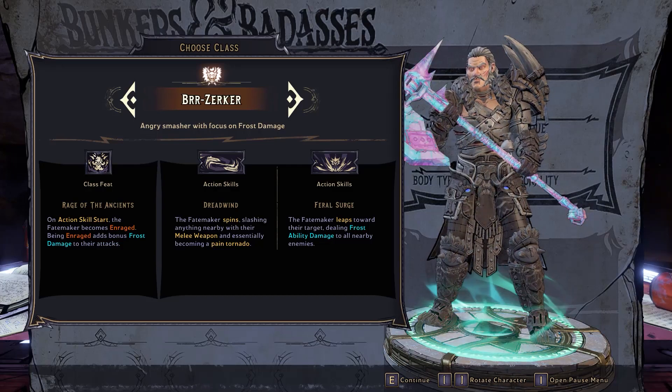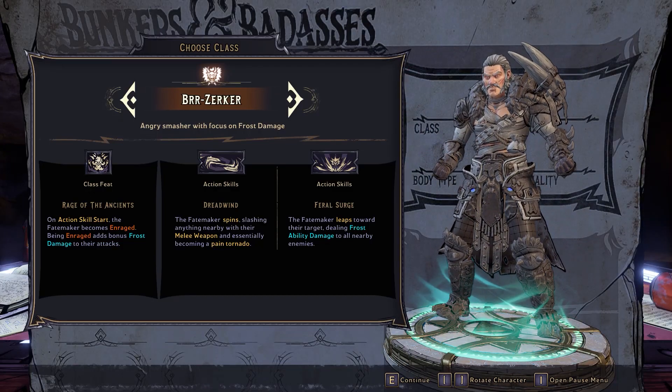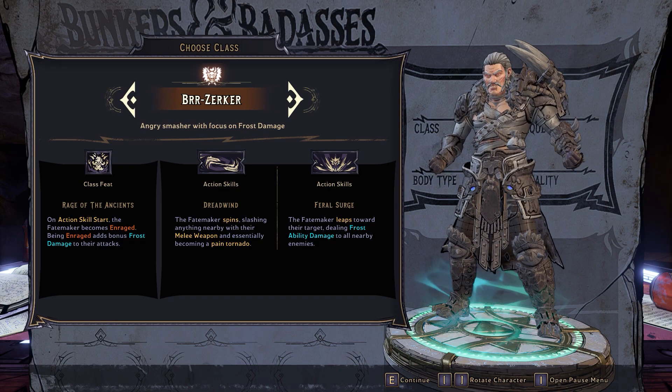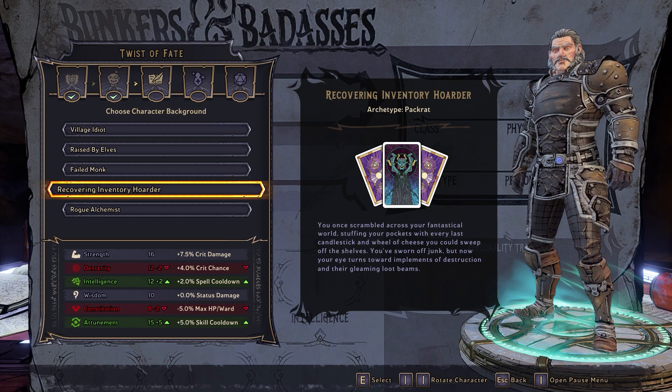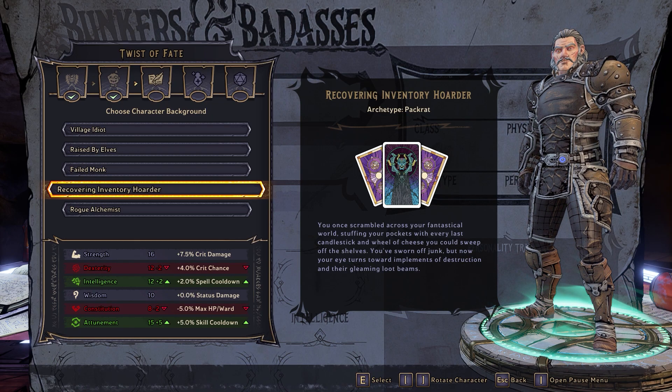Perhaps even more punchy than the Stabomancer, the Brr-Zerker is born for close combat. You'll need a lot of strength, a lot of constitution, and some Attunement to minimize your cooldowns if possible. Village Idiot is the best backstory for this class by far, with a plus 8 to strength. Recovering Inventory Hoarder isn't the worst choice either — it'll beef up your Attunement without taking too big of a ding on your constitution.